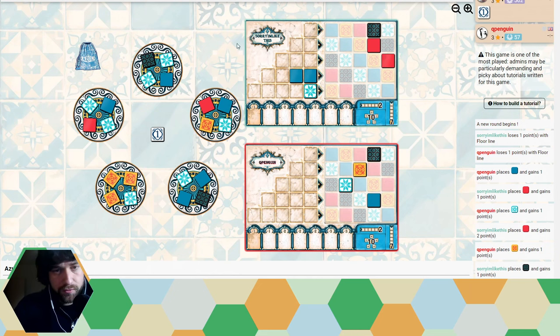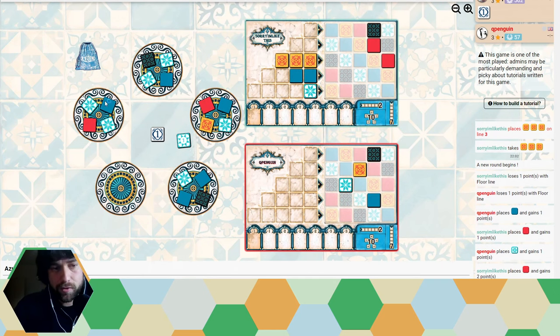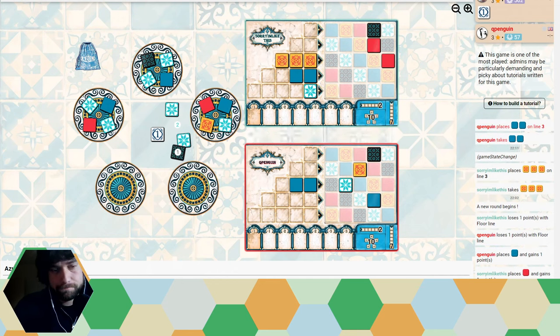My two options for this round are three yellow or two blue. I can make arguments for either one of them — whichever one I take my opponent will probably take the other one. They're both very good. I take three yellows. I think there is a chance I still might be able to get blues if I focus on them enough. As expected my opponent takes the two blues, putting them in row three. I can see the benefit in that — they've already got the white committed to row three so yes that does make sense.